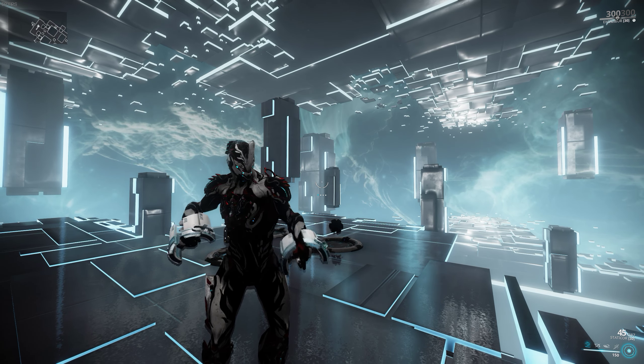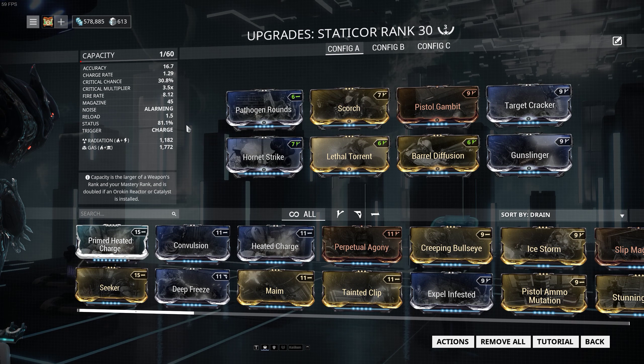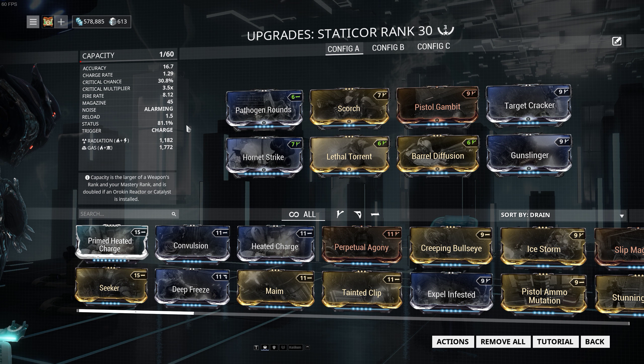So anyway let's quickly show you what's going on. Yes, my outfit is kind of bugged — I had the dex skin on but for some reason it just reverts back to my other config, whatever. The Static ore in this case is a crit-status hybrid with three formas, it's not too expensive.